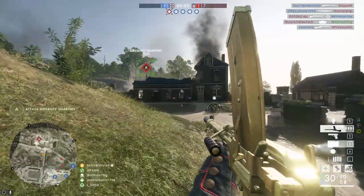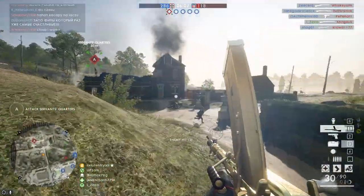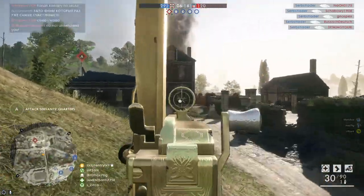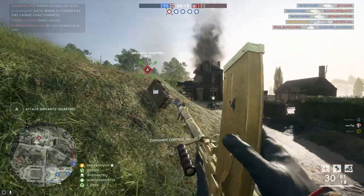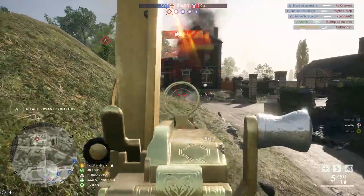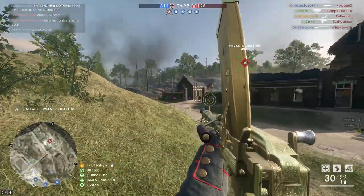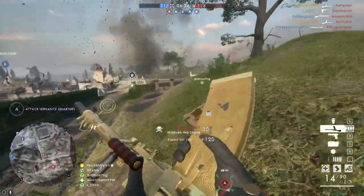If a weapon type in Battlefield doesn't have a Storm version then it probably has an optical version, and the optical version is kind of like a Storm version but with optics attached. Now you might be wondering about the attachment I have — it looks kind of like an optical but without the magnification or glass. This is the AA sight and it can be attached in the settings, and I'm using it also on the Trench version.